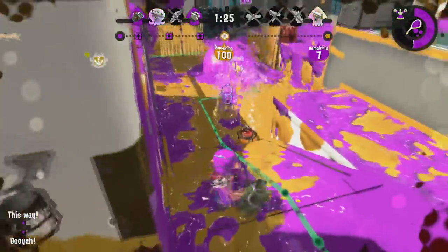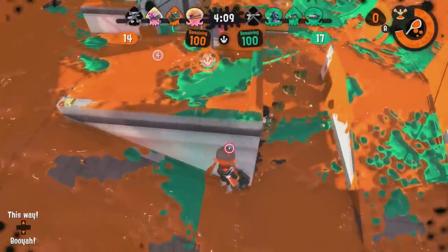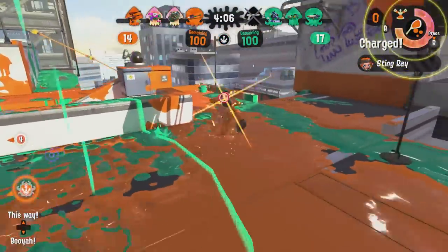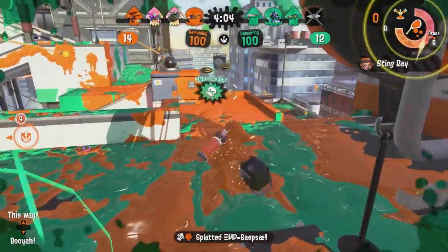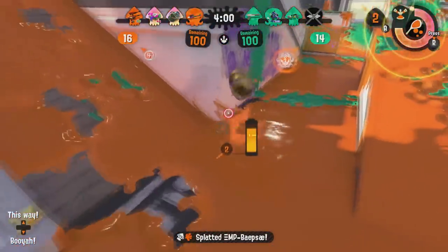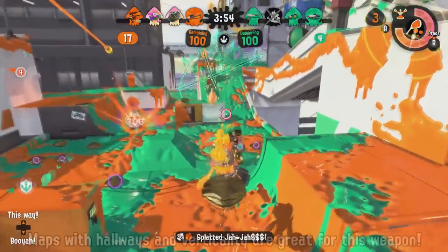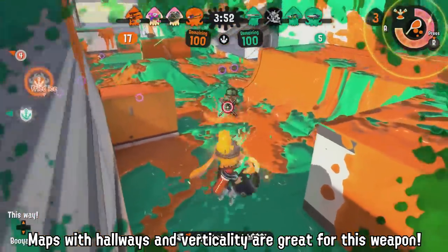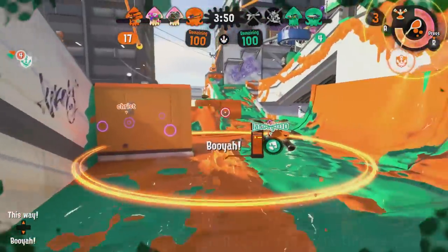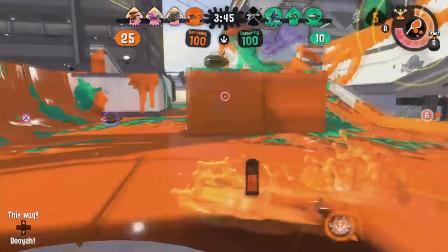The Explosher's wide, arcing shot means that you can perform some amazing blows that other players won't be able to see or expect until it's too late. Get that pesky sniper underneath with the perfect curved attack, or stop that Rainmaker push that none of your straight-shooting long-range friends can hit on Sturgeon Shipyard. A few of my favorite maps to take advantage of the Explosher on are Mako Mart, Kelp Dome, and Manta Maria. I've linked a Twitter video in the description showing some of these high-quality arc shots.